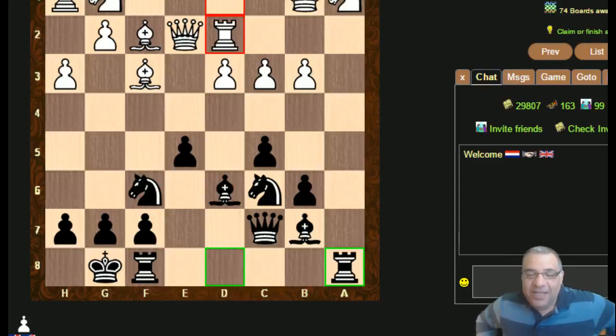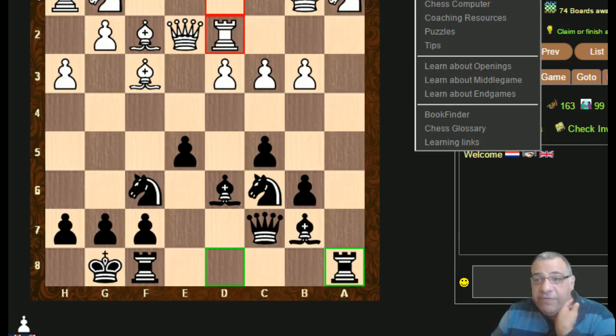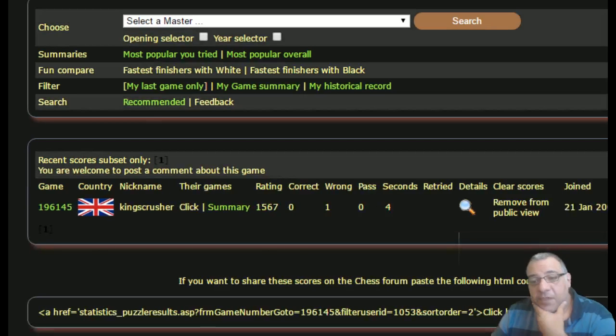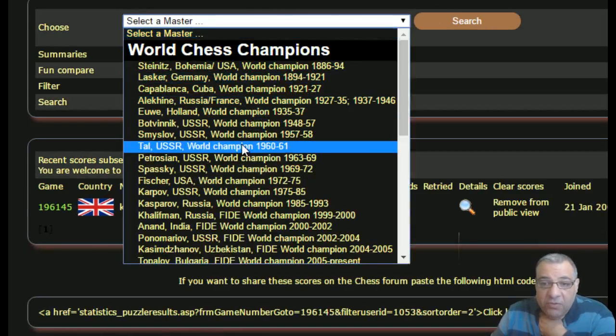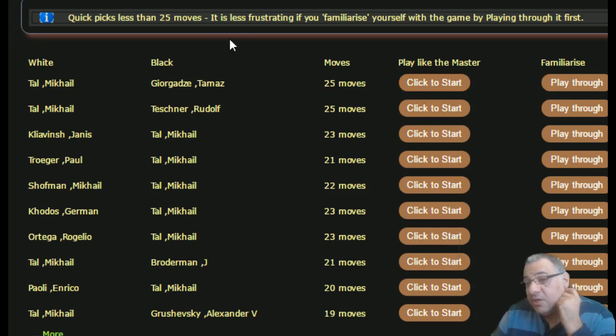Hi all, I just wanted to show you the Play Like the Master facility on Chess.com. I've actually done a few updates just this morning on it. If you go to Improve > Play Like the Master, you can see all the Tal games we've been going over on the channel recently. You can select Tal and we can try and emulate him.